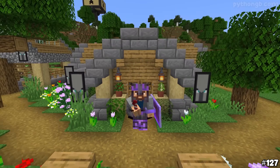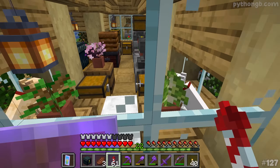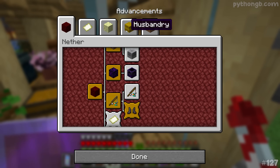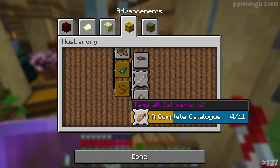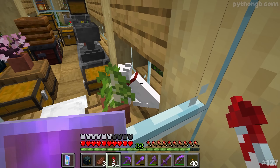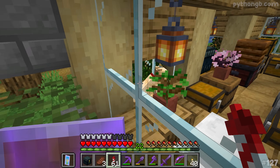Hello everybody, my name is Python and welcome back to the let's play! Today I have a nice chill episode lined up. I'm going to do a little bit of advancement time, and what we're going for is the Complete Catalogue advancement — tame all of the different variants of cat. As you can see, we've got four currently: a white one and a nice little beige creamy colored one here.